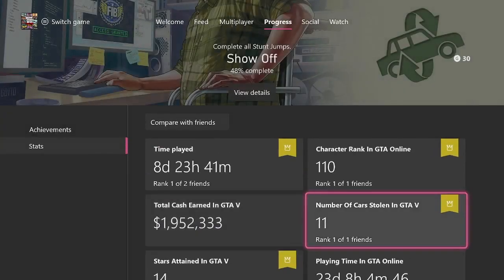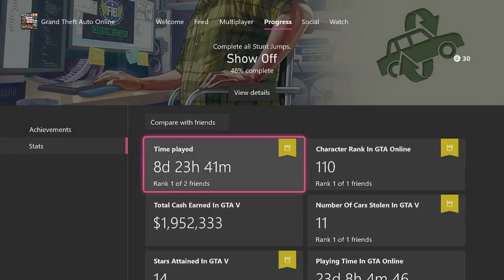There are some different stats here. On some of them you're going to see this little gold ribbon, and underneath my time played it says rank one of two friends. If you click on that, you can compare with people on your friends list. The gold ribbon means you're number one. Second place is like a silver. There may be a third place one, but I'm not too sure on that because I haven't seen it on my friends list.